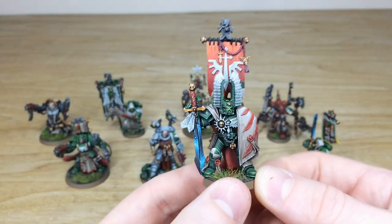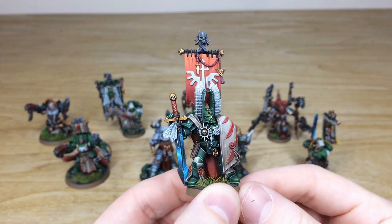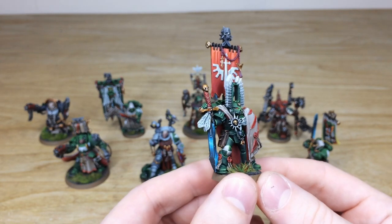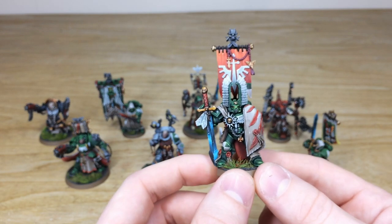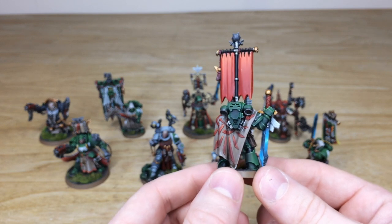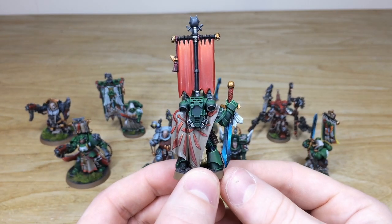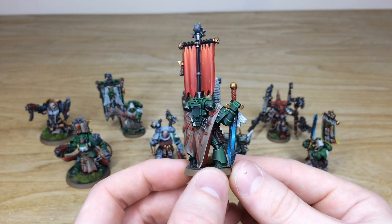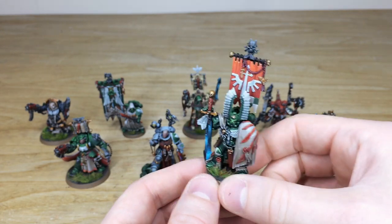Then we have the Company Master — a very iconic model from the Dark Angels range, painted to a stellar finish. You can see the same brush-blended power weapon, and the company symbol on the knee pad is really lovely. All areas of detail are picked out through an exceptional amount of highlighting. Whichever of these characters you choose to lead your force is going to look stellar in the cabinet and serve you well on the tabletop.